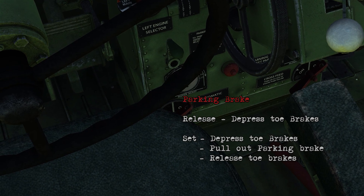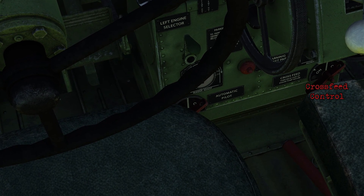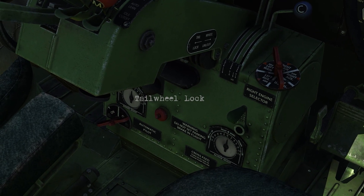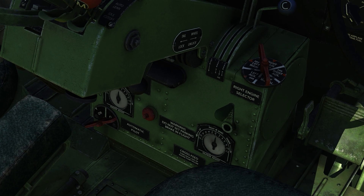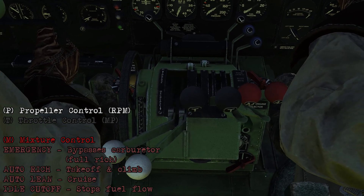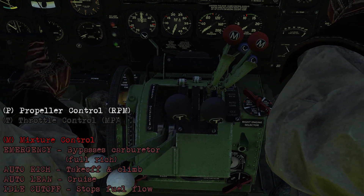The red button is your parking brake — you release it by depressing the toe brakes, and you can set it by pressing the toe brakes, pulling out the parking brake, then releasing the brakes. On the right is cross-feed control. On the right side of the quadrant area you've got the tailwheel lock and an aileron trim with indicator. For your engine controls: white for propeller control managing your RPM, throttle in black for manifold pressure, and red is mixture.